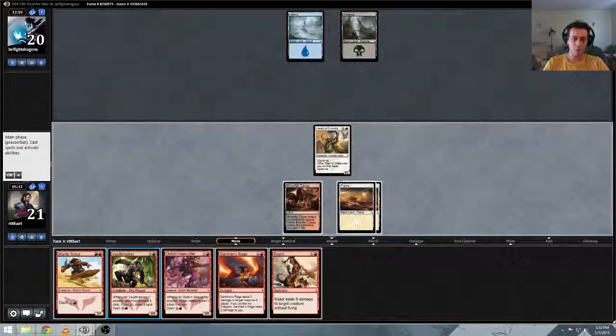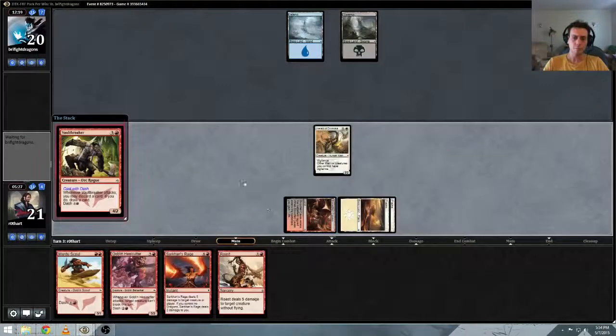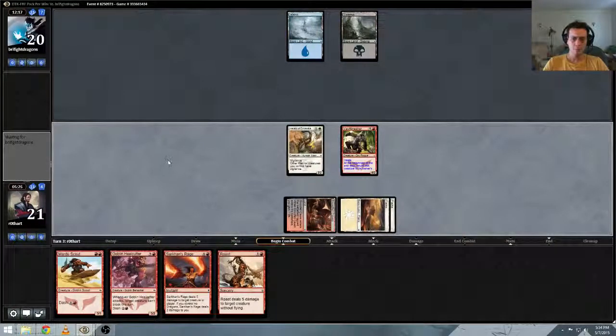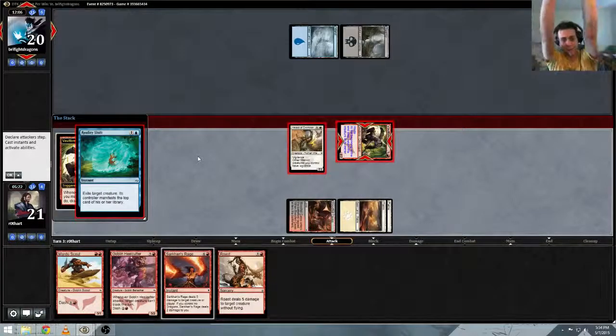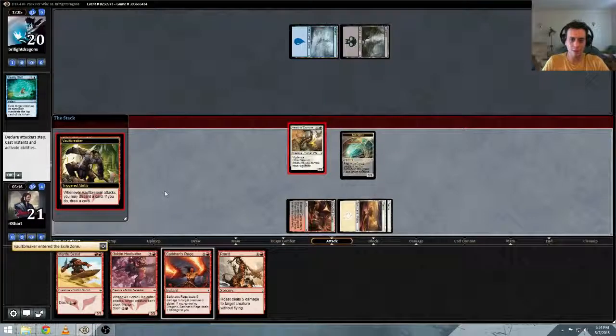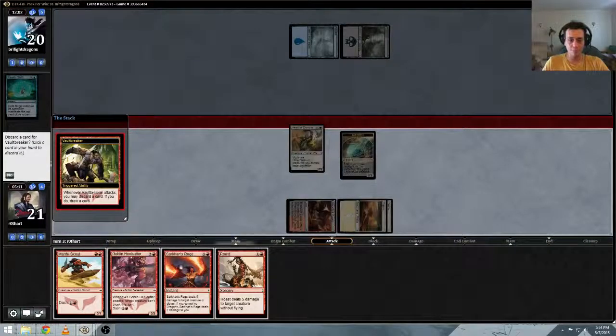We need to start topdecking some land. Our opponent ground us out last game. I was planning on dashing the Heel Cutter at least on my attack step there and just passed through it without thinking. Okay, so you're exiling my Vault Breaker and I have manifested a Pacifism. Perfect, awesome, cool. The opponent must never know if he got value — we just won't discard. We're fine.